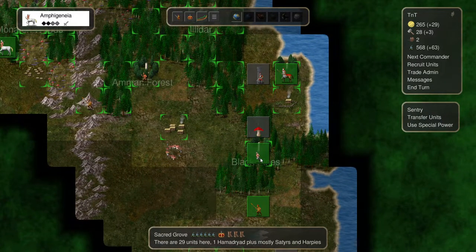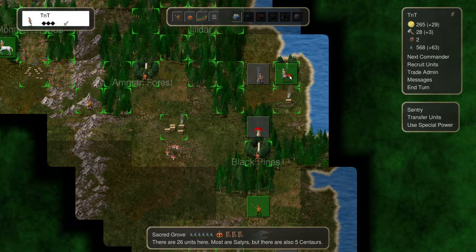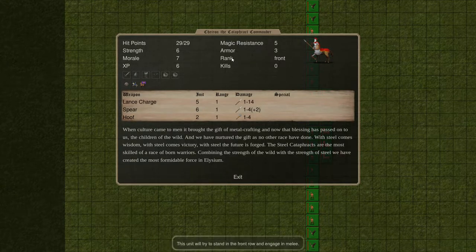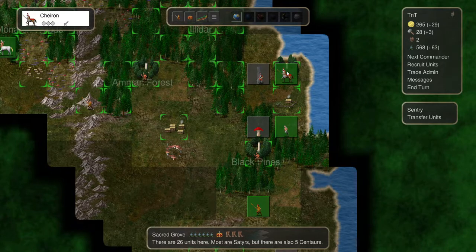Over in the east, we have TNT over here. I'm going to pick up the Harpies again, and we'll take our Minotaur as well, then move north. We can join forces with our Centaur Commander here, Chiron, the Cataphract Commander. He is good, and he can take all his units. Let's just give them to him now. Everybody there? Good. Ready to go. We'll move up with the two of them next turn.